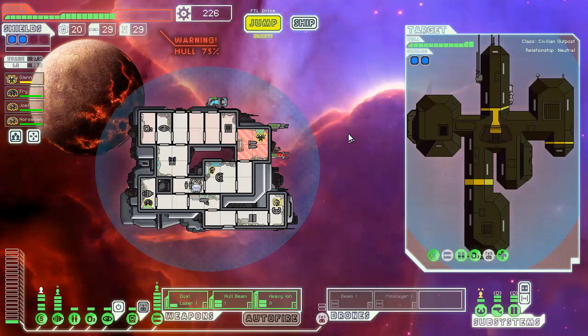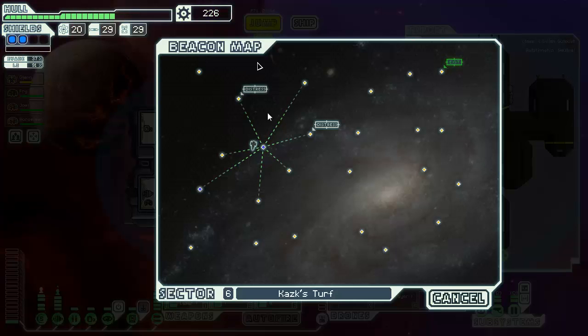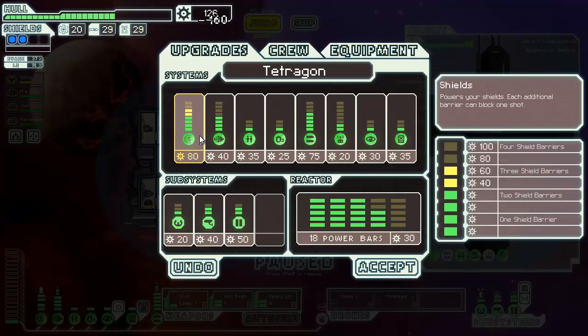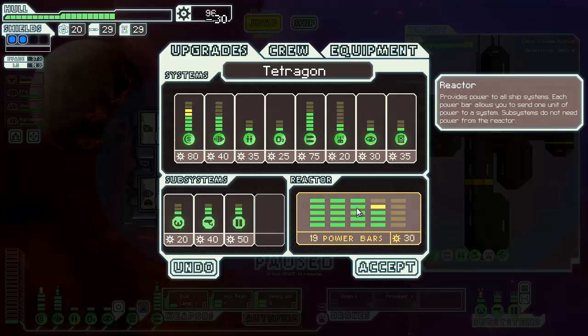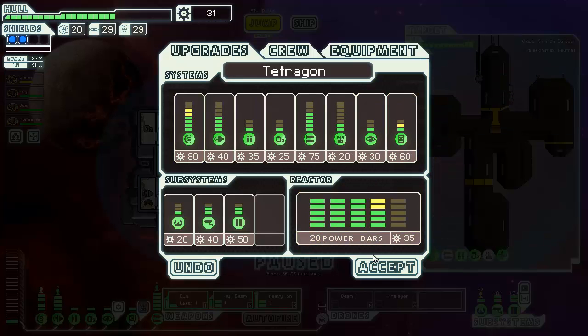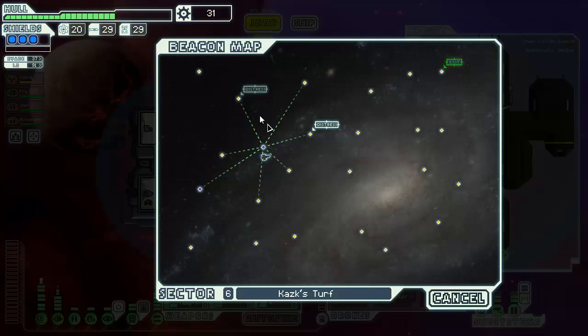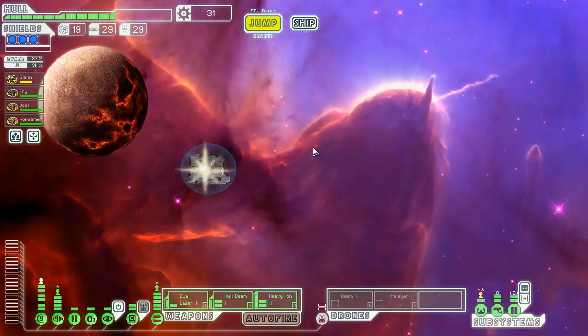How are we looking? Heavy ion, hull dual beam and mine layer. Alright. A lot of scrap, so I probably should upgrade something at least. Shields couldn't harm. Neither would hacking. Let's do some distress beacons.